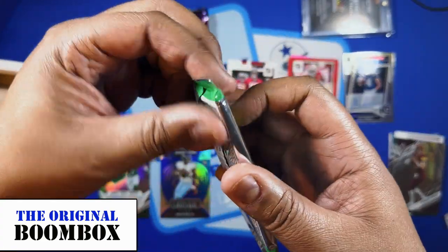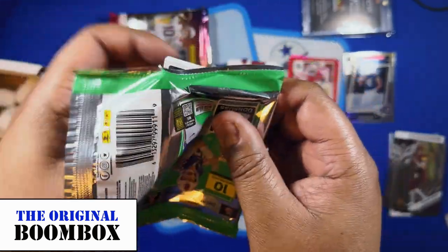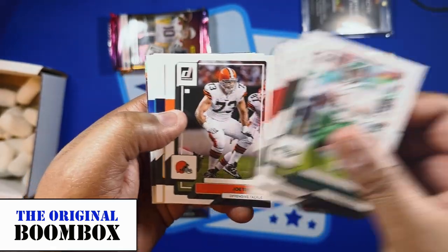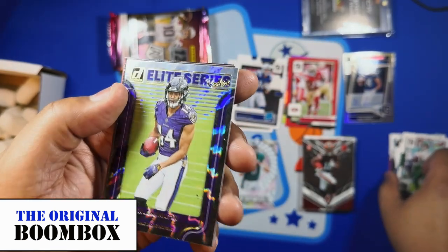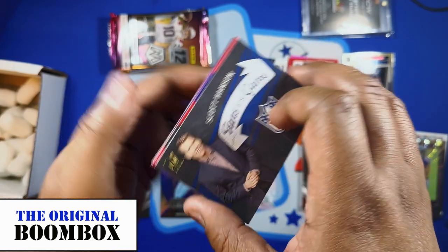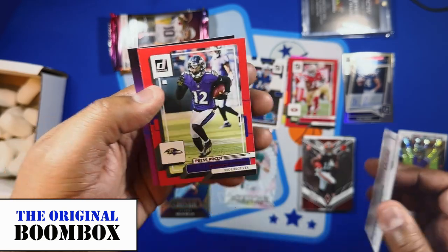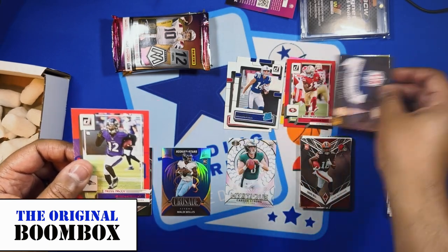Let's open the last Donruss pack — very good pull from that last one. We got an Alec Pierce rated rookie, some base cards, Joey B, Kyle Hamilton, and a Fans of the Game card — Scott Hansen, pretty cool card, he's just a fan of the NFL without a certain team. We also got a press proof Rashad Bateman and a kid reporter card. Kind of all over the place with these cards.